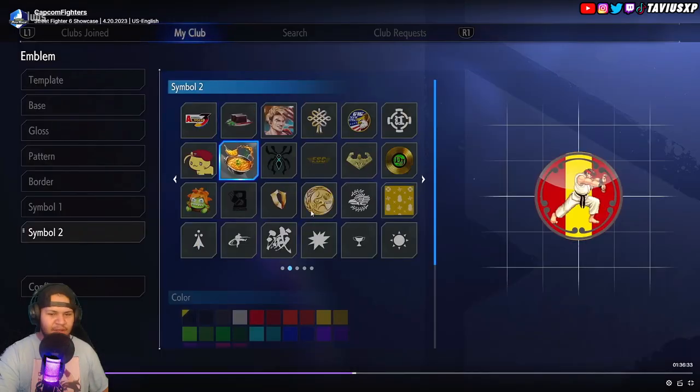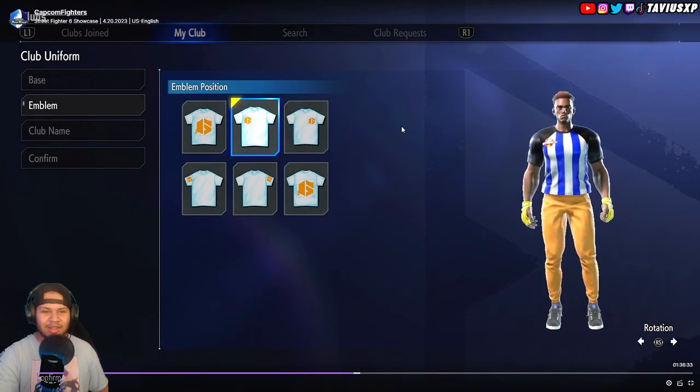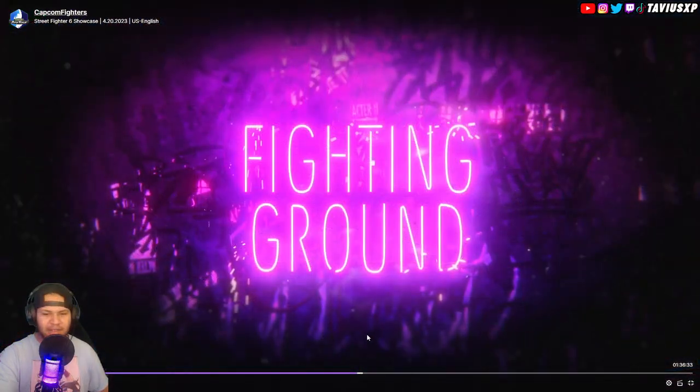They still have the dojos. You can create a custom emblem and customize a jersey for your character in your dojo. Anybody that's in your dojo gets to wear the same outfit, and you guys just post up all in your same outfits.